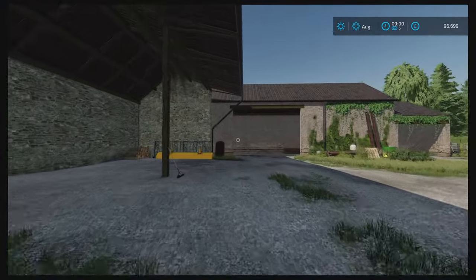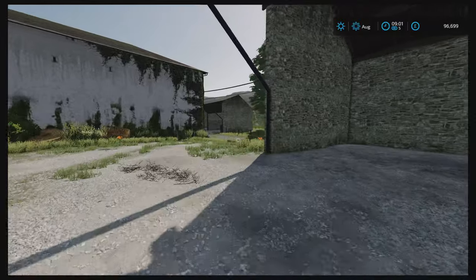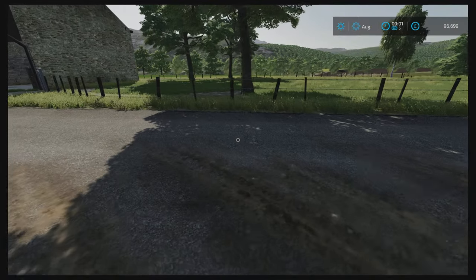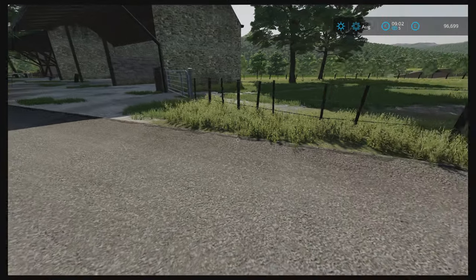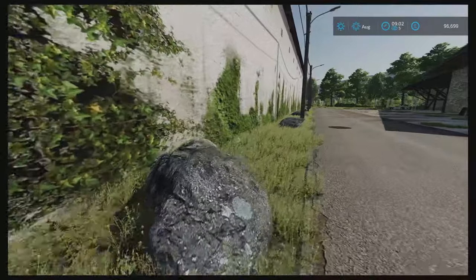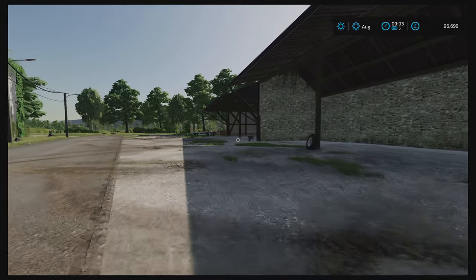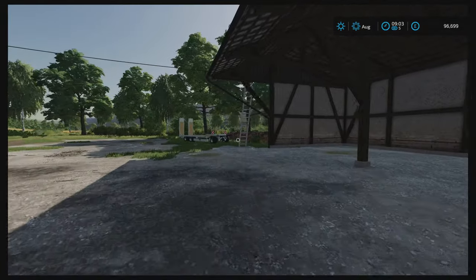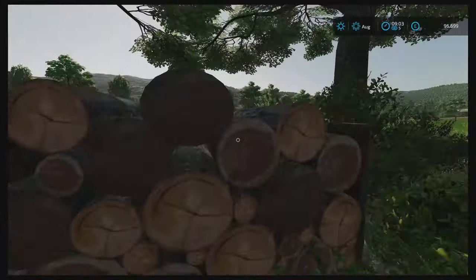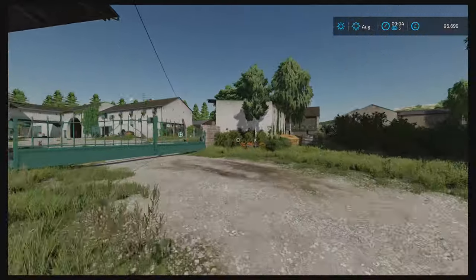There are a few sheds - nothing too remarkable, just some nice sheds. By the way, I only review maps that I think are really nice looking and that I'm going to make a series on. This is one of the maps I'm planning a series on. There's a shed here and a shed over here which is where a low loader is, and you've got a few fields that way. The farm entrance is right here.